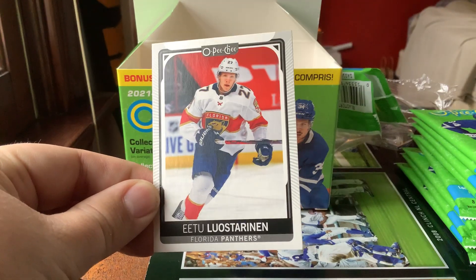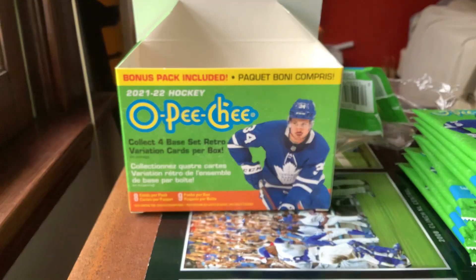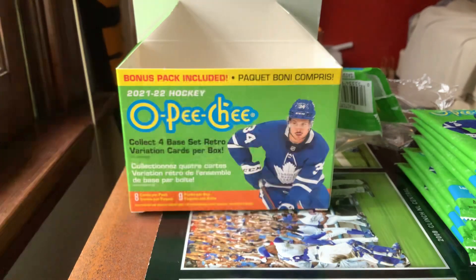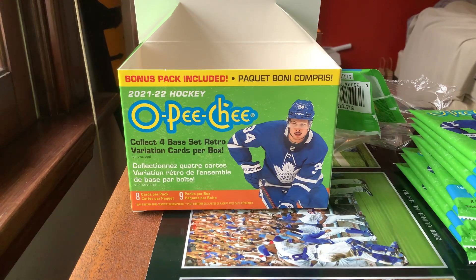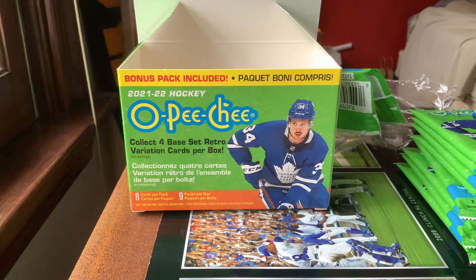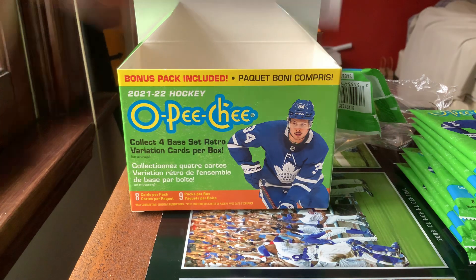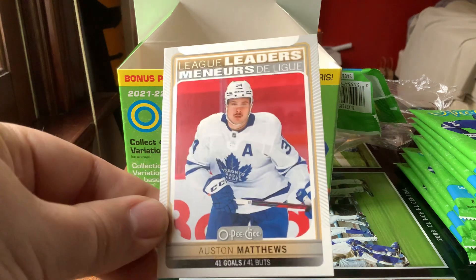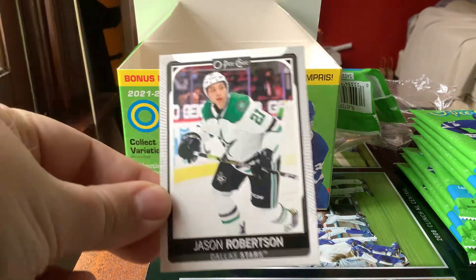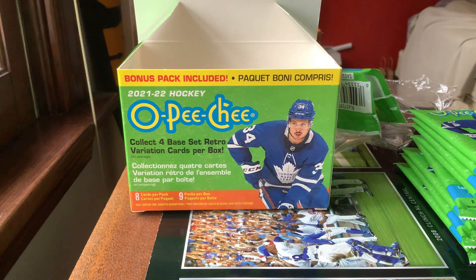I'm not even going to try saying this first name — Maximike Romtios, I believe. Sorry if I pronounced the name wrong. Here's a checklist card for cards number 301 through 400. We have our league leaders — Austin Matthews with 41 goals last year. Then Jason Robertson, Chris Dreiger, Mitch Marner, and Josh Morsey to finish us off in pack number one.